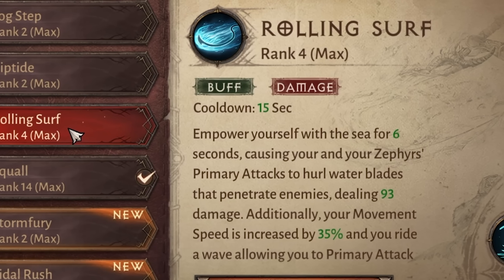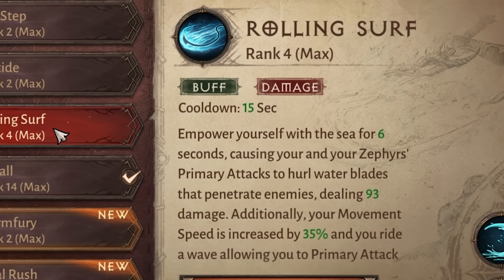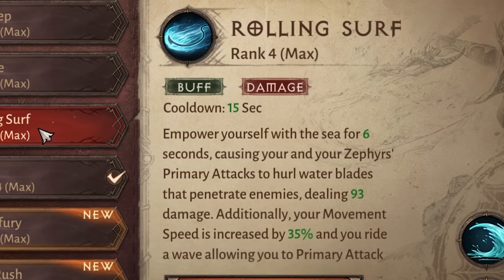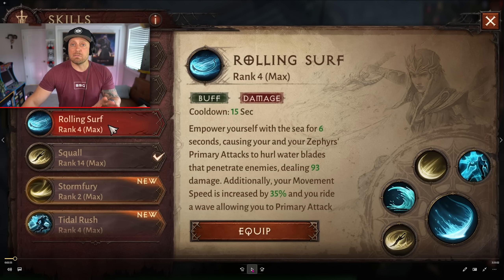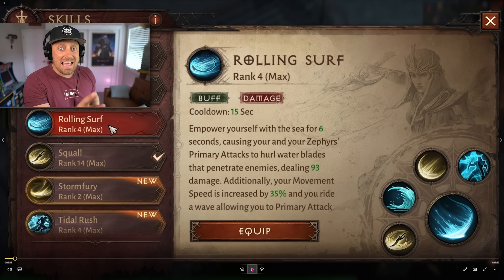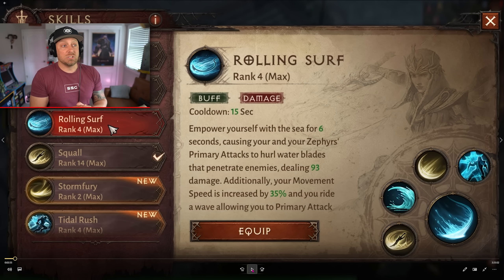Rolling Surf: empower yourself with the sea for 6 seconds, causing your and your Zephyr's primary attacks to hurl water blades that penetrate enemies dealing 93 damage. Additionally, your movement speed is increased by 35%, and you ride a wave, allowing you to use your primary attack while riding. When you're riding this wave, you can use other skills and your ultimate without being knocked off — something very new. Squall allows you to call on the power of the wind to teleport you and your Zephyrs to a targeted location, unleashing a whirl of attacks dealing 594 damage.